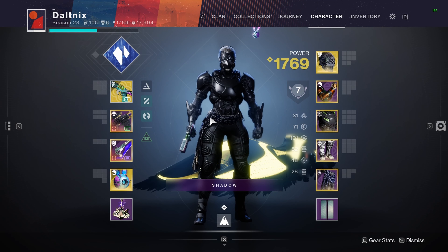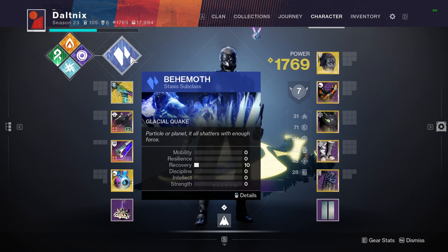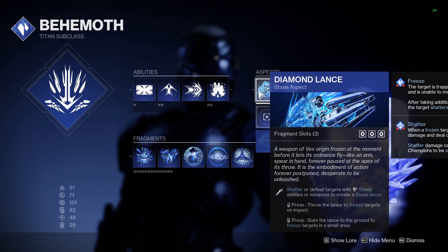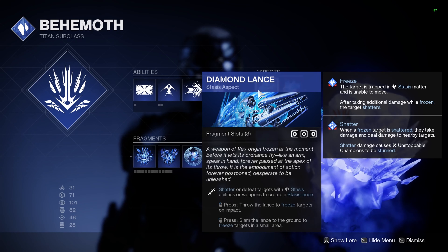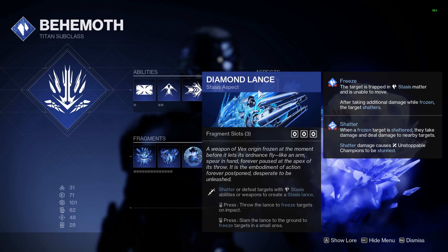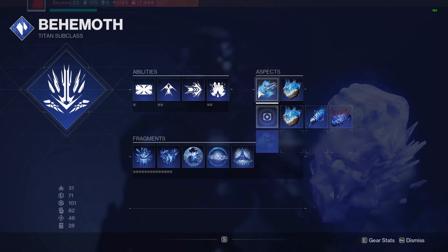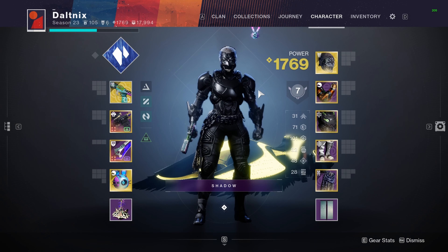Hello everybody, in today's video I'm going to be showing you one of the strongest stasis builds in the game. We're going to be using Behemoth — I know, nobody uses this class — but it actually has something stupidly strong if you build into it, and that is the diamond lances. These things are incredibly strong and broken, but you need to get an initial freeze to get them going, and once you do that, it's just a free kill from far range.